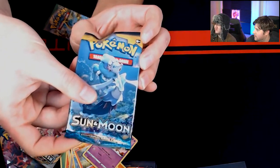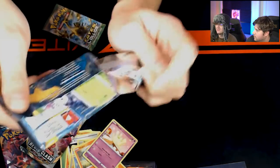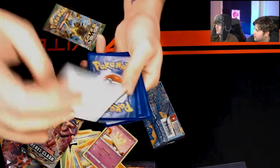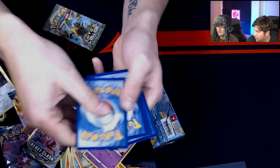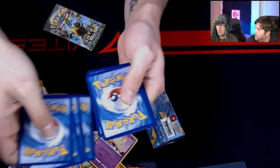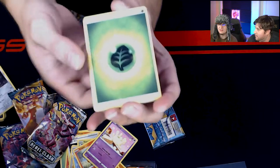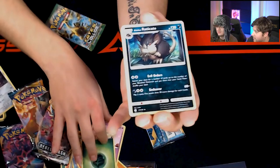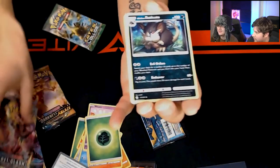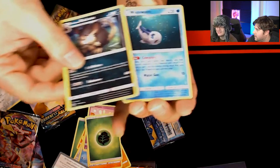We got a 2017 Sun and Moon base pack — just a classic pack. I wasn't collecting Pokemon cards from the new ones. I recently just got back into picking up cards again. I haven't even opened many base Sword and Shield packs so I'm not entirely sure what all comes out of them. If there was a Charizard, I'm sure there is, right? Look at that — that's an interesting Raticate I've never seen.